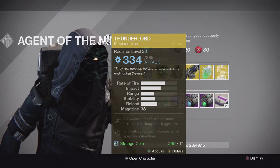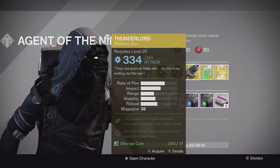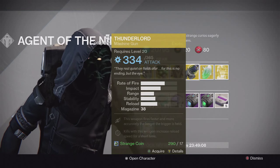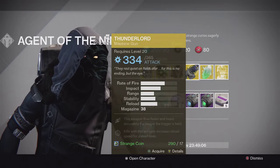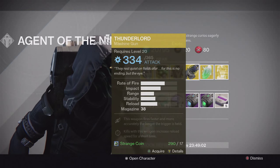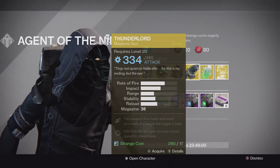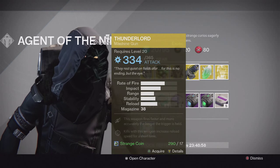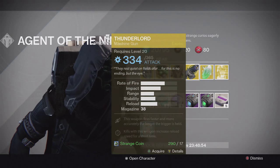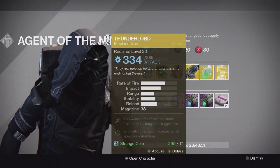Now that we've seen the reveal stream, we know that Thunderlord will be going into Year 2. So if you want one and you don't have one, I'd recommend picking it up because there will be an upgraded version of Thunderlord headed into Year 2 of Destiny with the Taken King. Maybe that's why they're selling it — so everyone can get their hands on it and have the blueprint for the Year 2 version.